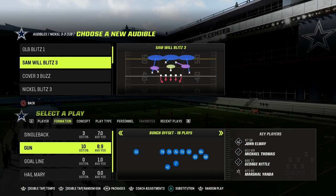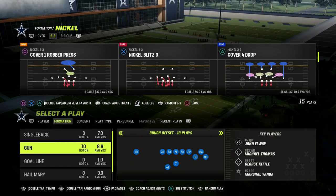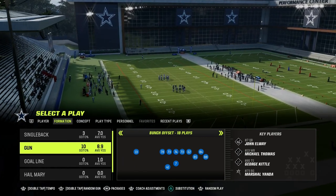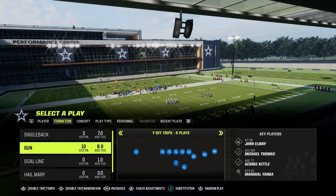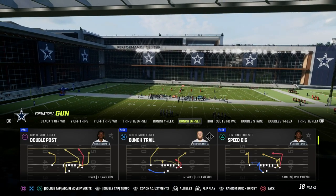I think every offense needs five key things. One of those key things is a power play, and this play can be just that for you if you commit to it. It attacks man, zone, everything. A power play has to be able to beat man coverage, zone coverage, match coverage, and the blitz. It has to be a play that you can run literally 80% of the time. The play I wanted to show you in the Colts playbook is this play here — Speed Dig.